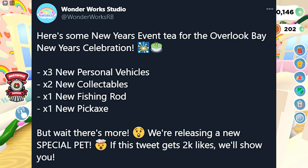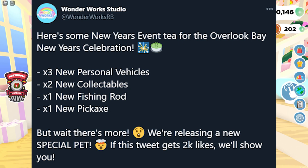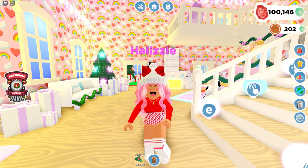There will also be a new fishing rod and a new pickaxe. I'm honestly really excited to see what the New Year's ones will look like — I think there might be fireworks involved. They're also releasing a new special pet: if this tweet gets to 2k likes they'll show it, and we've already hit 2.1k likes. So that is everything coming in the New Year's update.